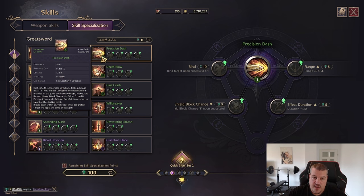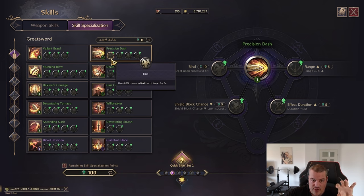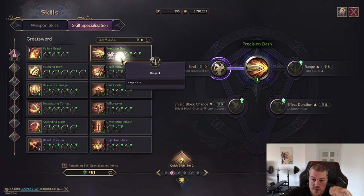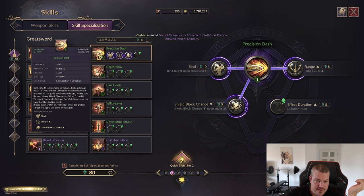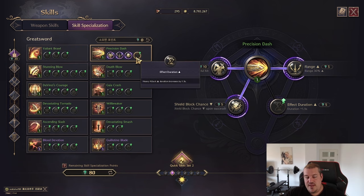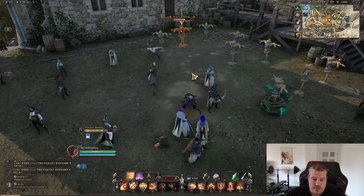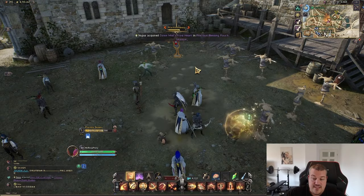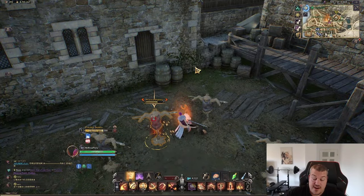Next up is Precision Dash — another gap closer for Greatsword. It works as a damage skill with 110 base damage and also gives you heavy attack chance, which is really valuable for the build. Use it wisely so your heavy attack chance is buffed before going into skills that need it. You can add a bind CC and increase the range, debuff the enemy to lose their shield block, and extend the 3-second heavy attack chance window to 4.5 seconds. It fires like a little arrow and you dash onto the target — and it has a special: if you go to the side to dodge, you can re-engage the same target a second time.